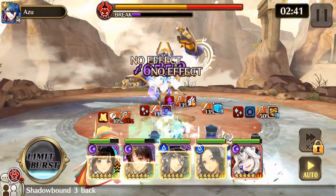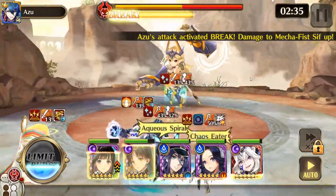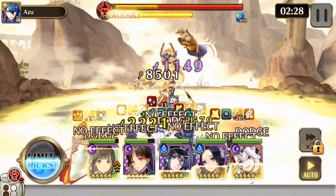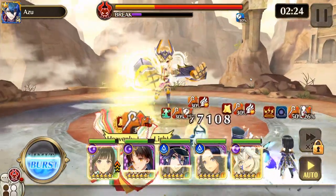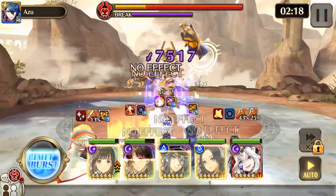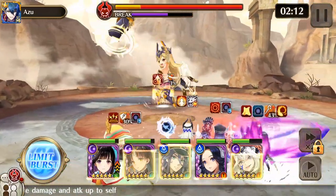When that absorption barrier is there, everything that you hit Sif with is just going to heal her. So it's really in your best interest to destroy those as quickly as possible, and that's why water damage is kind of the best. Not only that, but Sif has a lower resistance to water than she does to Dark, so actually water is the best in this connect battle period.